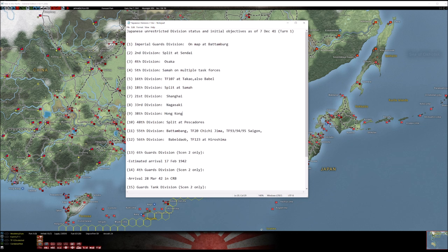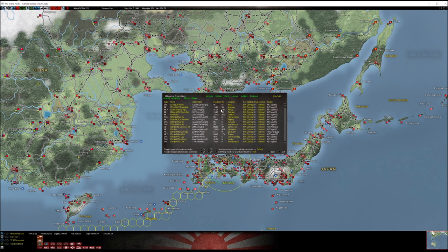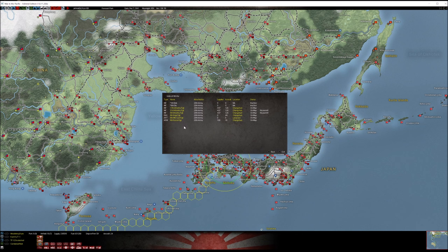One important note: once you combine scattered units into a division, you cannot split them back into individual regiments again. You can split a division into thirds, but you can't pull out the engineers, the recon regiment, or individual infantry regiments separately once it's combined. That decision is permanent — so make sure you want to do it before you commit.